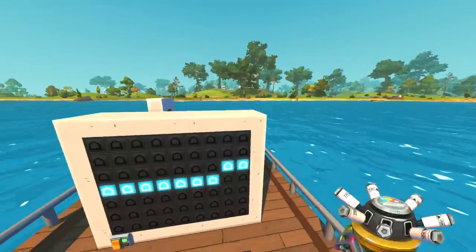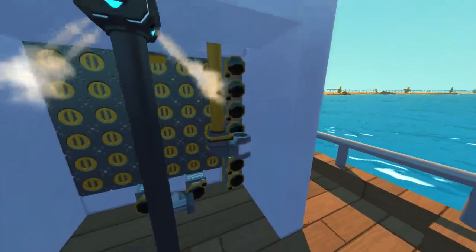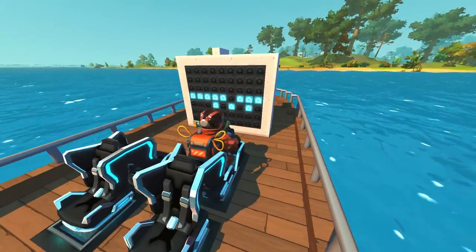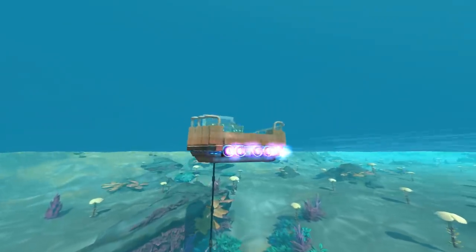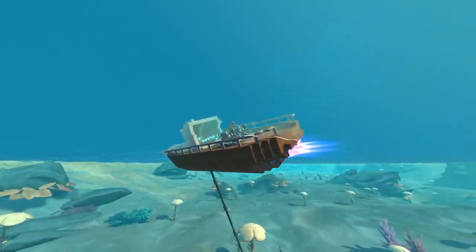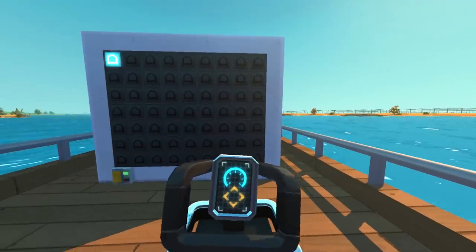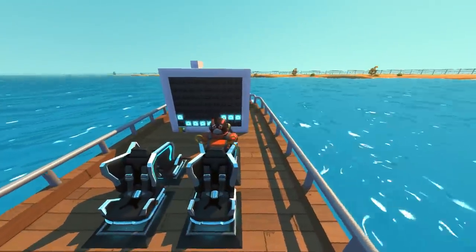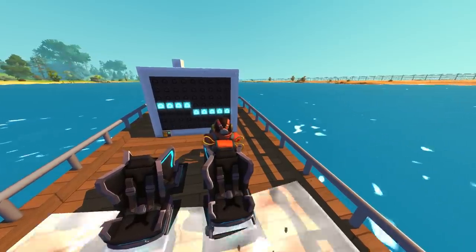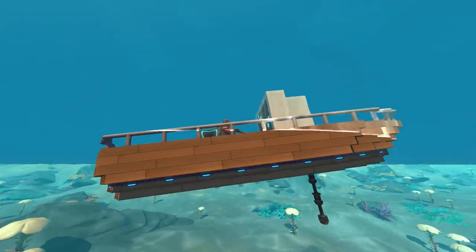You could easily map the ocean floor with this method. The sensor is set to a range of 20, so it tries to keep itself 20 blocks off everything. As it comes to a rock, it retracts up — that's what causes our screen reading to go really high — and as we go off the rock, it goes back down. You could very easily build this in survival with no blueprint editing involved. The only disadvantage is you get a little bit of jitter on the screen when you're right in between piston movements, activating two sensors at once.